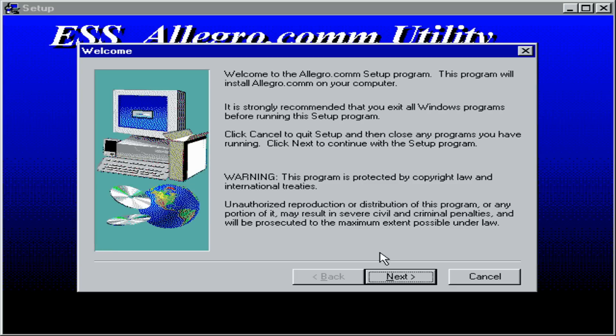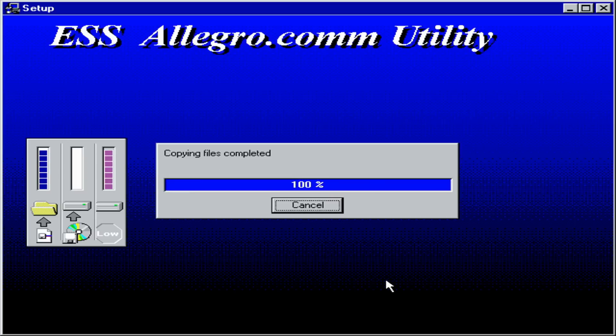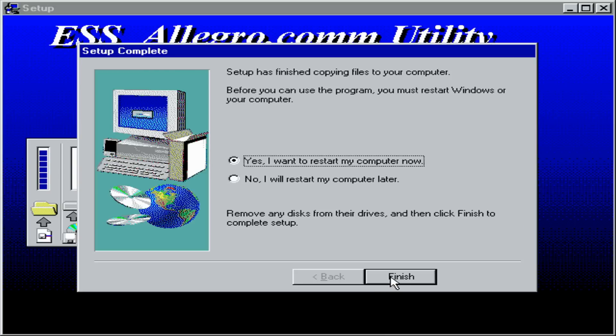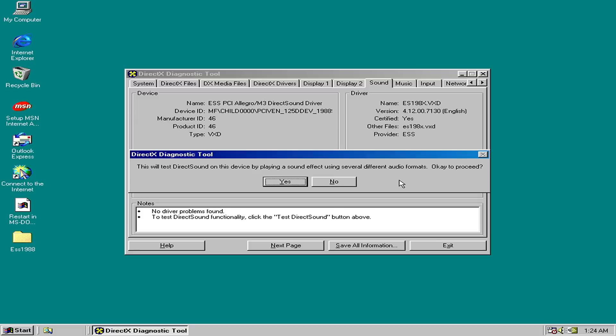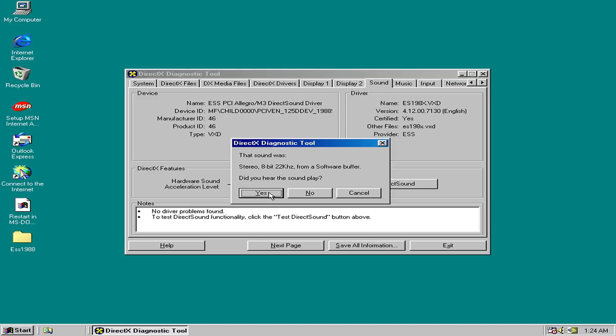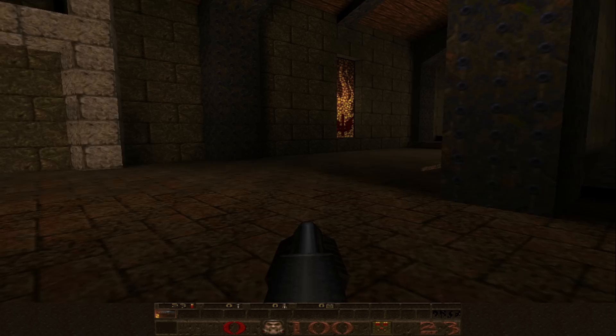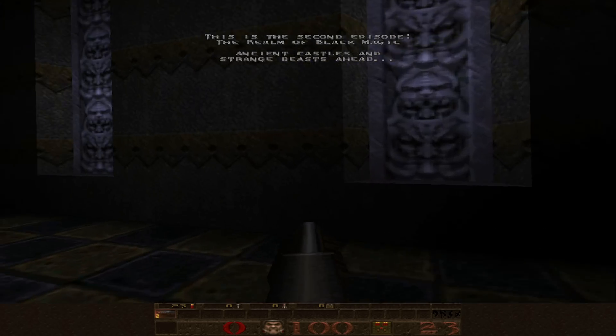With everything working, I ran the driver setup program, which installs drivers for the sound card, joystick, and DOS emulation. Running the DirectX diagnostic tool shows a VXD driver version 4.12.00.713. Under Windows 98 this sound card is nothing amazing — no EAX or A3D — but we get basic Windows sound, and you can play older games such as GL Quake perfectly fine.